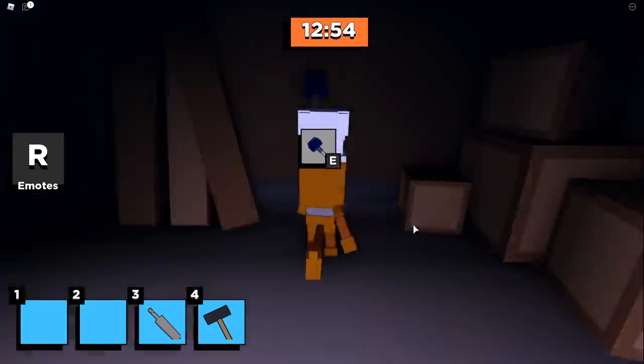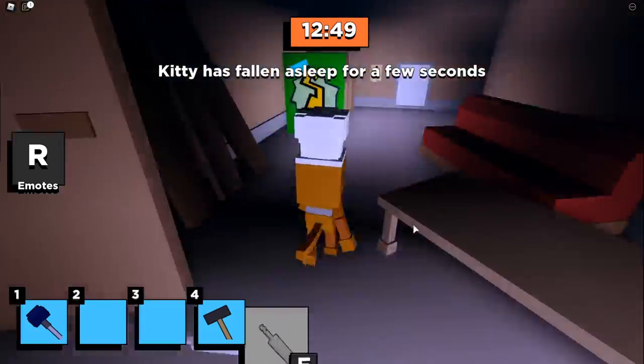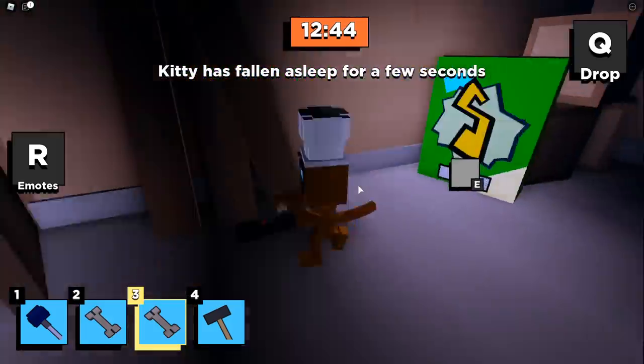Now let's grab this mace, flip this switch, and head through this door. Now we're going to grab some Scooby Snacks — we thought this would be in the game and sure enough, here they are. We actually need two of them, so make sure you grab two.